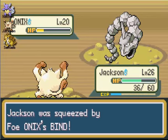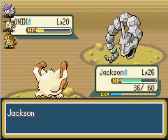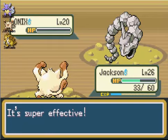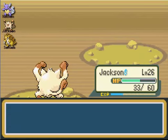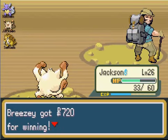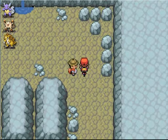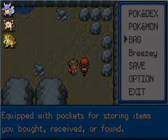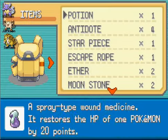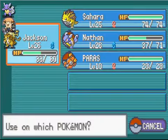Onyx — I believe you can catch Onix here. You can definitely catch Onix here. I probably don't like Onix though — it's just really slow and doesn't have really good moves in this generation. Onix is okay but leveling it up is just terrible. If you want to use Onix, go ahead, but I generally don't like using Ground and Rock types. They're generally not that good, though Sandslash is alright.